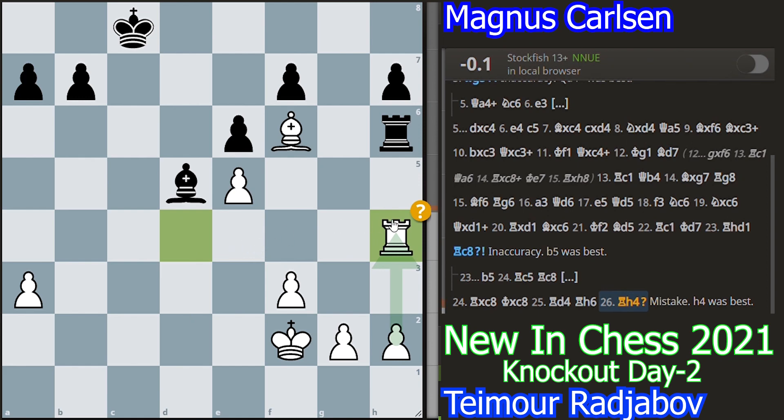Rajibov played rook h4, and rook h4 is a mistake. Because rook h4 allows black to exchange the rooks, and after exchanging the rooks the bishops are opposite-colored. So the advantage of one pawn is not very much — I think not enough to win the game.